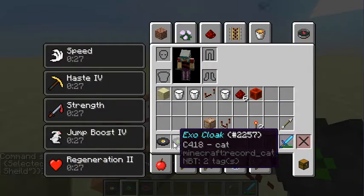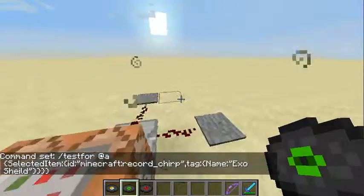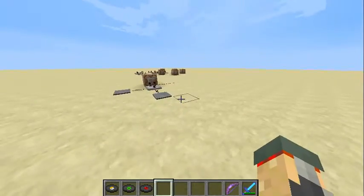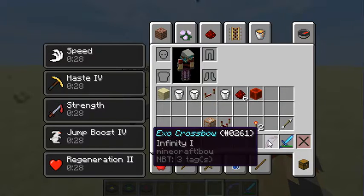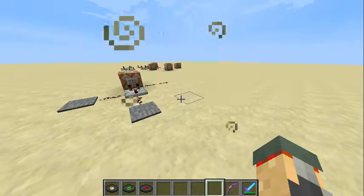Then you can be invisible, and you'll get absorption by the stim. But that's all I really wanted. You have the exocrossbow and exoblade. And that's about it. See you guys!